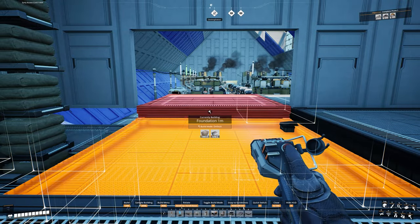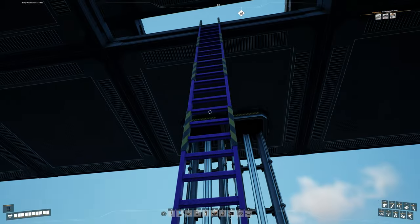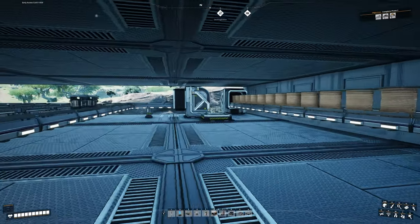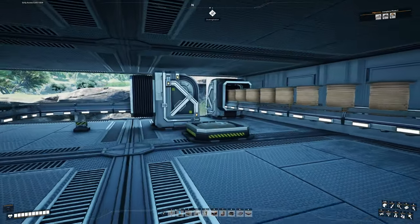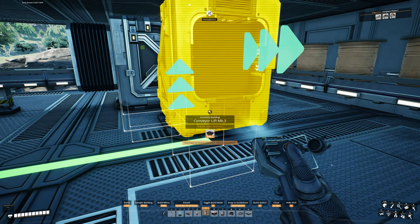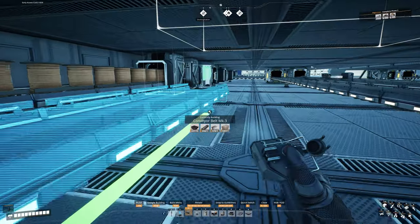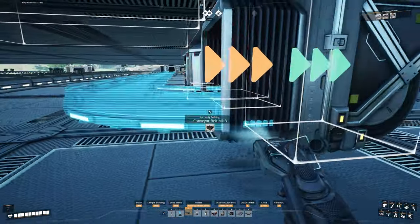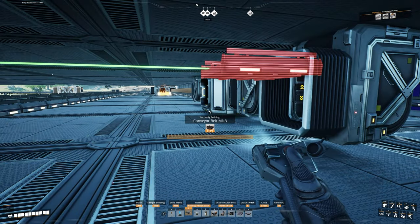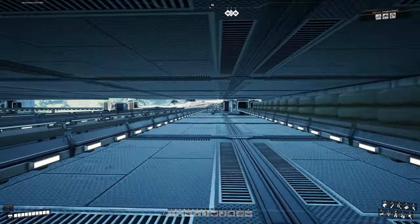Essentially we're just replacing the foundations we removed and fixing everything up. Now let's climb back up to the top. Next we just have to run the concrete into our two machines. Grab a mark III conveyor lift, place it on top of our conveyor hole, and then run this line all the way down through here — it should connect straight into our machine. Make sure that works, that is straight, and there comes our concrete. Now let's head over to the other side and do the exact same thing — slide underneath your belts, grab that, place it, and conveyor belt all the way down into that machine. Look at that, we are done.